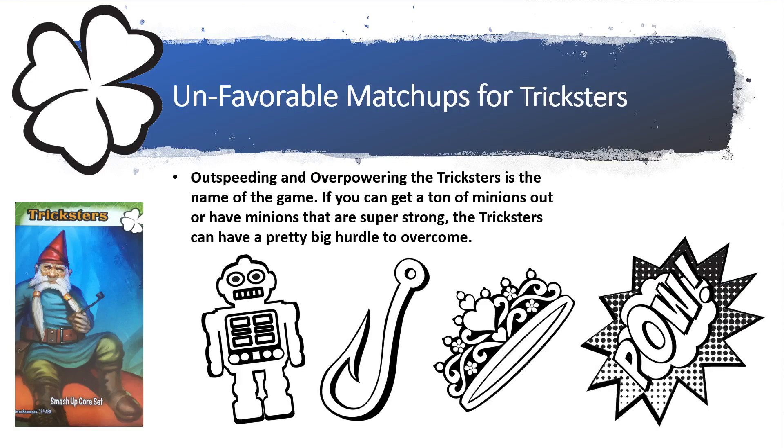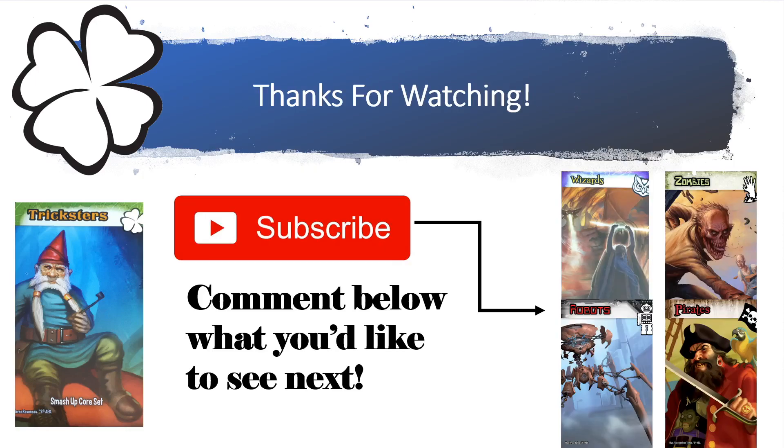For unfavorable matchups: anything that can outspeed or overpower the Tricksters is the name of the game. If you can get a ton of minions out or have super strong minions, the Tricksters face a really big hurdle. The Robots and the Endsmiths can outspeed them by spamming minions, and the Princesses and Superheroes can overpower them before they even have a chance to lay any traps.